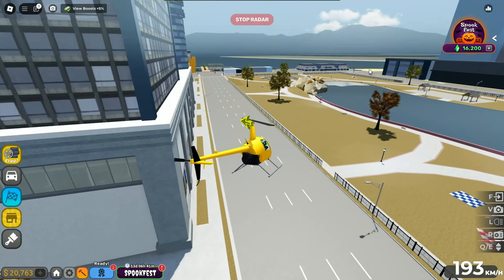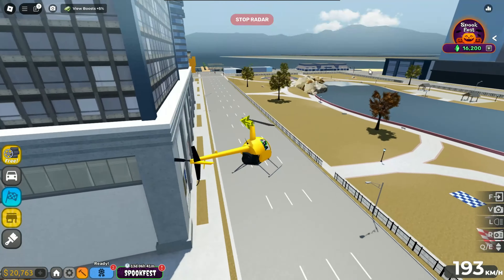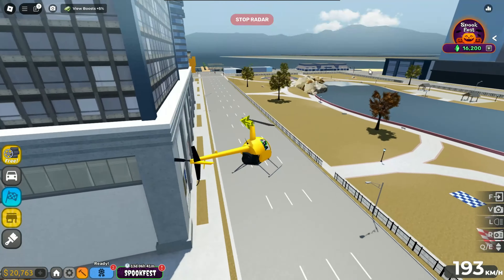Let's go for the fourth location. One vault gives you 1800 crystals. Here is the fourth location, and here is the fifth — it's very near to the fourth location. Let's collect it and let's go for the sixth location.